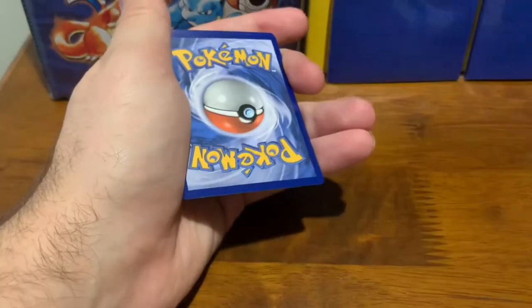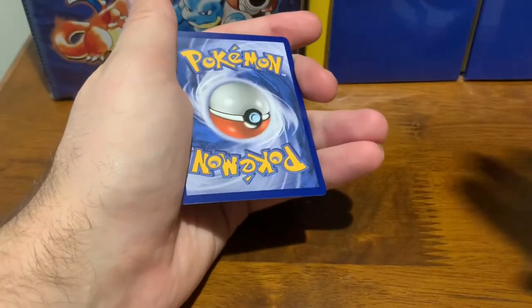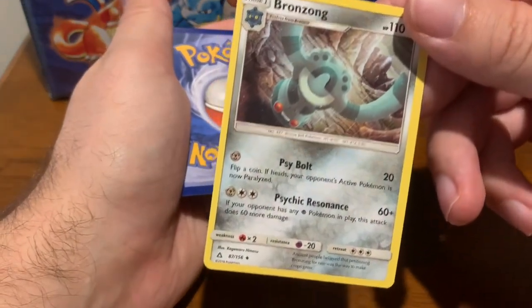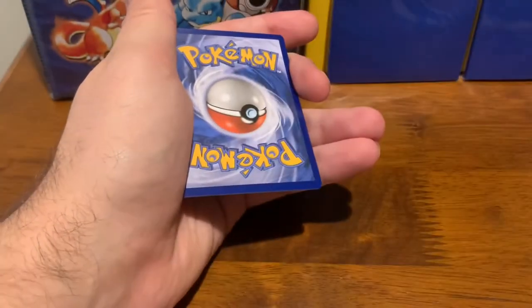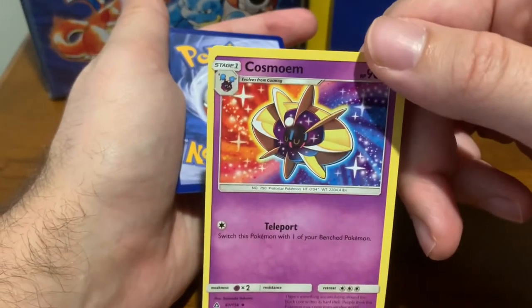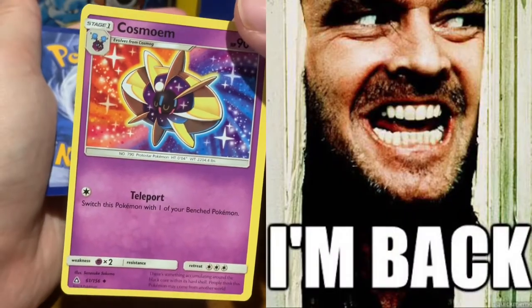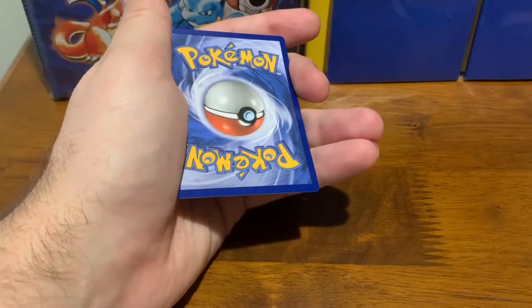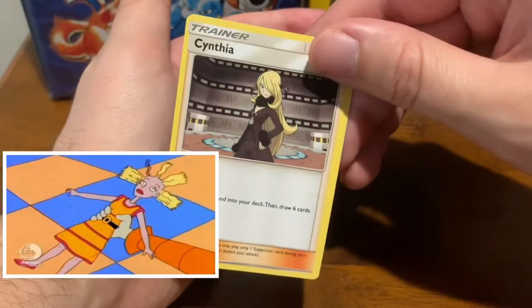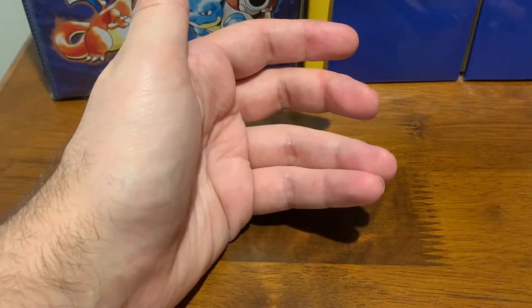We got Chimchar. We've got Roselia. We've got Bronzong — that's an interesting looking artwork there. We've got Cosmoem — I don't think I've heard of this one before. I've been out of the game a little too long. And last but not least is the Cynthia Trainer card. That does it for the Sun and Moons.